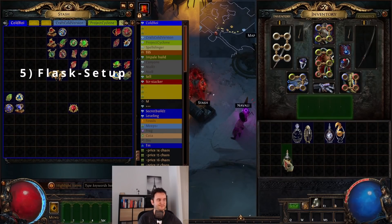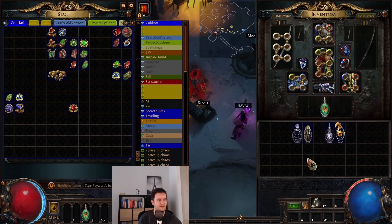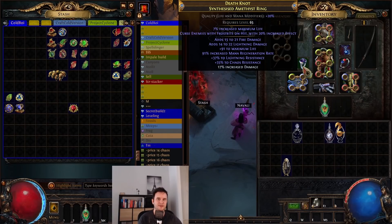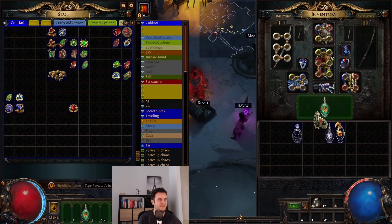As for flasks: the Alchemist's Quicksilver of Adrenaline is pretty self-explanatory — zoom zoom. As for the Cinderswallow Urn, we're using this because we have a little bit of fire damage. Every bit of fire damage — as long as your ignite does one damage — counts as an ignite, so we're always igniting enemies and they take more damage. We also get Onslaught, which is really nice, and we recover some life and mana and energy shield. Plus we get 80% increased critical strike chance on top — a really nice damage buff.